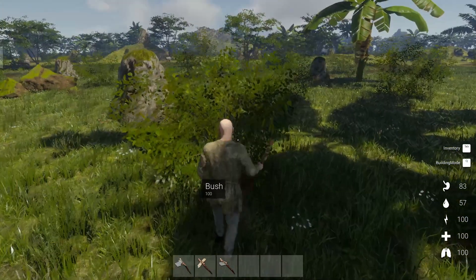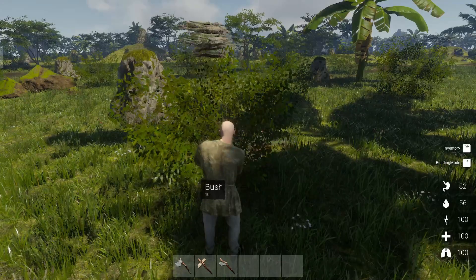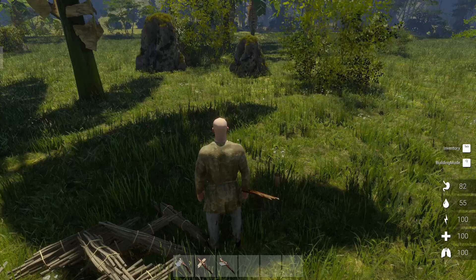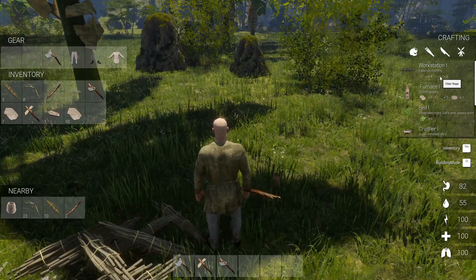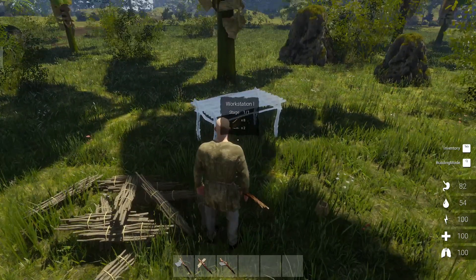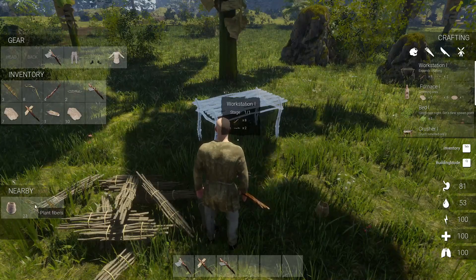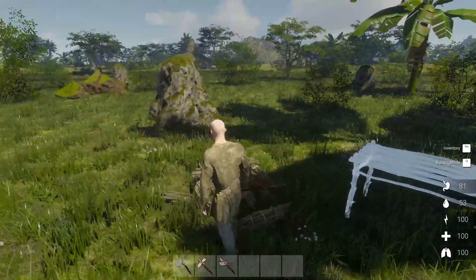We've got some trees here. Let's get our axe and chop up this bush. I can make some medium sticks and some fiber rope. Let's make a workstation — to build it I need eight medium sticks and two fiber ropes in my inventory. I've got four sticks and two fiber ropes, so I'll need to chop another bush or maybe get some from this tree.